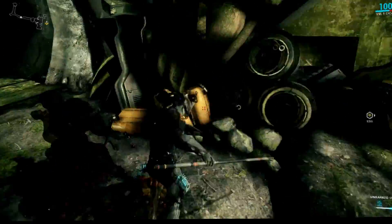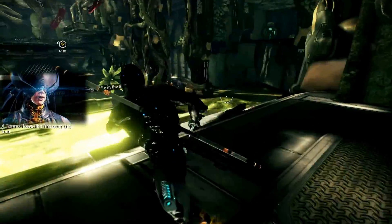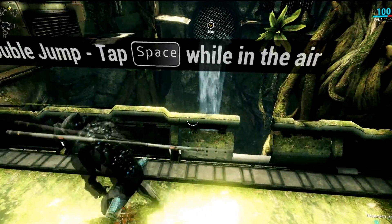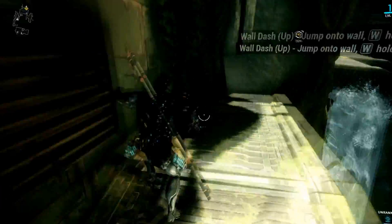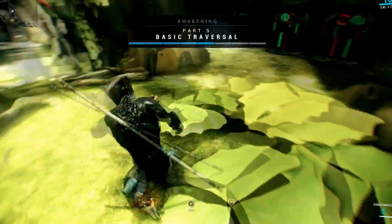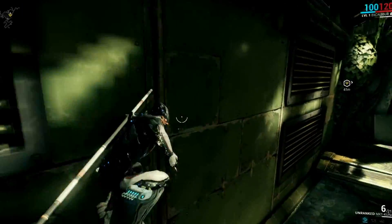Die! I killed him, nice. A Tenno flows like fire over the battle terrain - double tap space. Oh okay, you can wall jump and slide to the side wall. Go go go - isn't that cool? It's like Advanced Warfare stuff, but better.